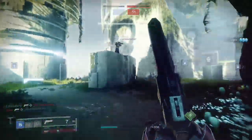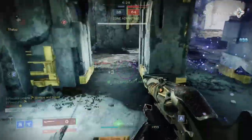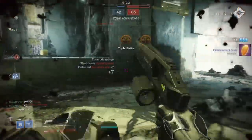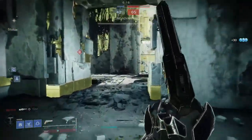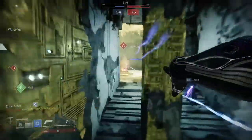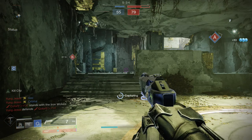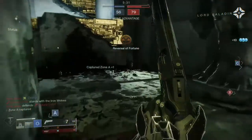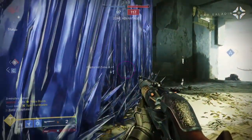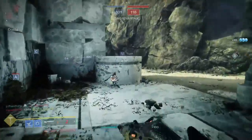I don't have anyone to test this with, unfortunately, so you'll have to imagine it with me. But if you're not a fan of Snapshot Sights, Rangefinder would probably be a better option. Outlaw and Kill Clip would be everyone's immediate bread-and-butter roll. I do think Outlaw is great, but you'd be losing out on other perks. Drop Mag or Alloy Magazine are both solid options — yes, Drop Mag hurts ammo economy, but Crucible does drop ammo bricks.